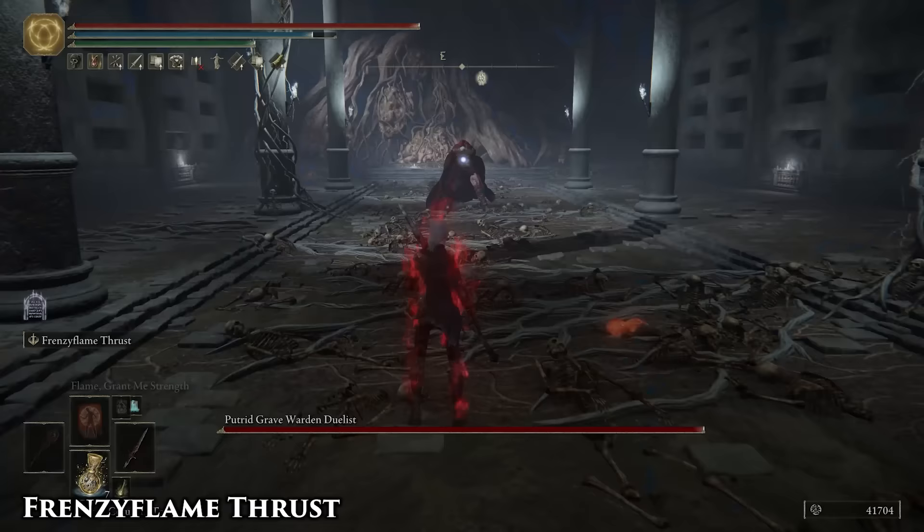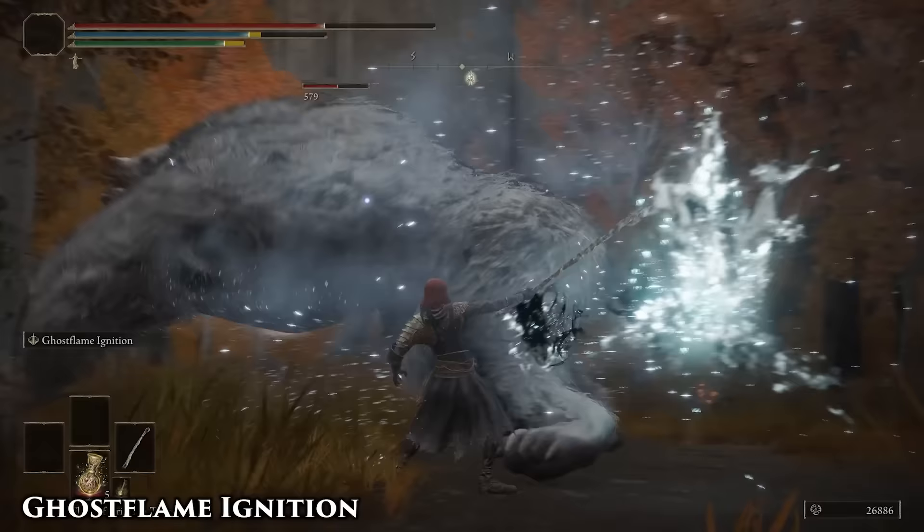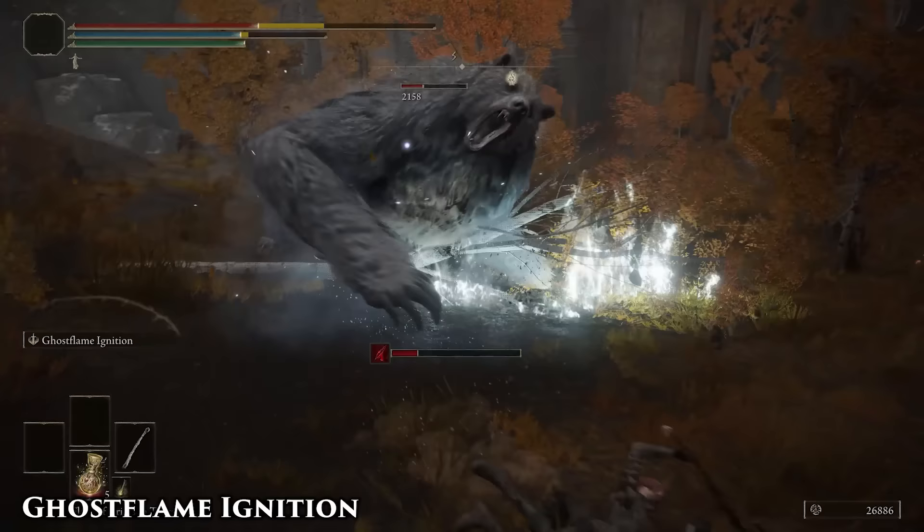The Hammer variant of this skill is also really great at catching dodges from agile enemies like Black Knife Assassins and Xaymor Heroes. Although Madness has no utility outside of PvP, this skill still does loads of fire damage and can be buffed appropriately with fire boosting items.